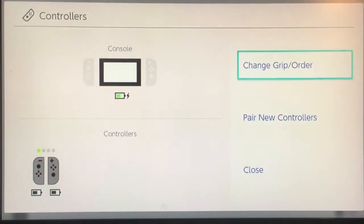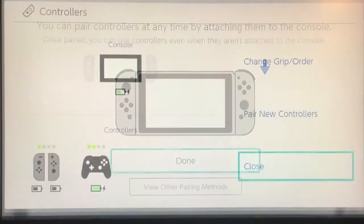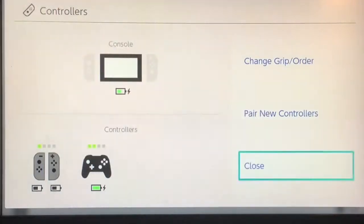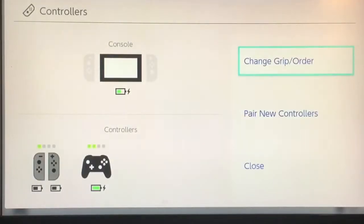Controllers — oh good, perfect, this is what I was looking for earlier. We can see how much battery life the actual console has, and the Joy-Cons. I still need to pair my Pro Controller. Alright, I've synced my Nintendo Switch Pro Controller finally. I have everything charging: my Joy-Cons, my Switch Pro Controller, and the Switch console itself is charging on the dock.